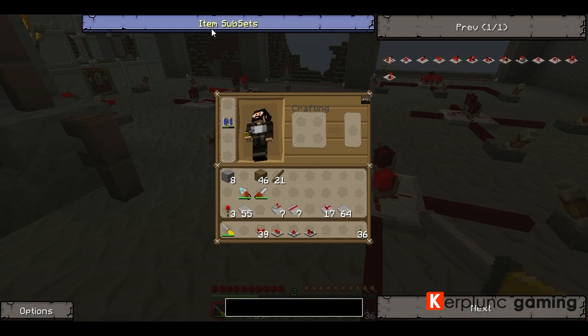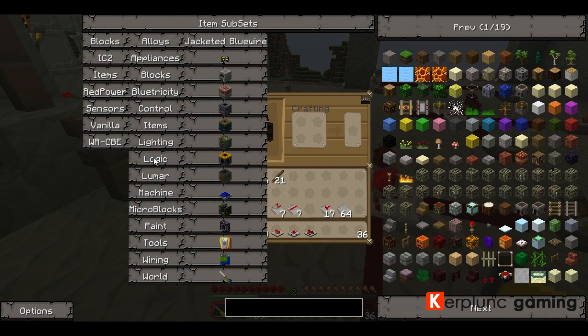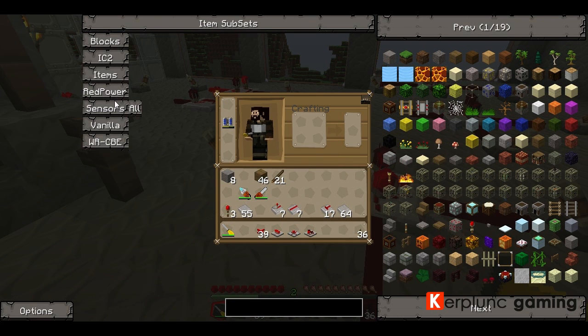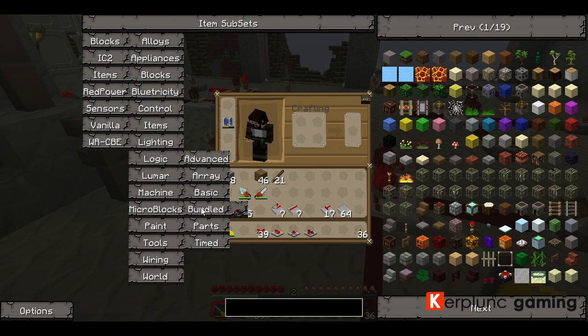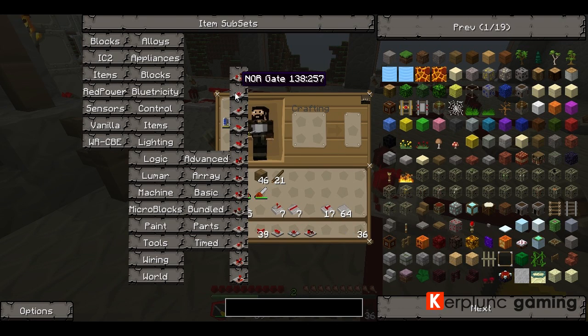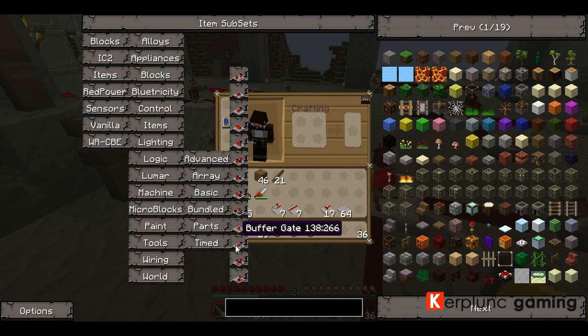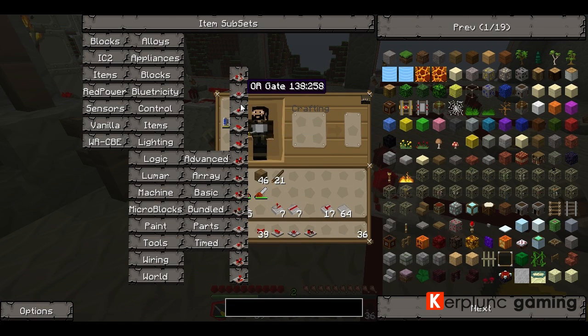There are tons of these logic gates. If you go to your item subsets, Red Power, and go to logic, we've got advanced logic, array logic, and basic logic. There's just a ton of stuff you can do here. The basic ones are very cool, and the advanced ones do even cooler stuff. I'll be looking at the advanced ones soon, but that is a basic tutorial on some very basic functionality. They seem very daunting at first, but once you read them and understand what they do, they make redstone much easier to handle. Please go to the Technic wiki if you need to see all these logics — there is a section specifically on redstone logic.